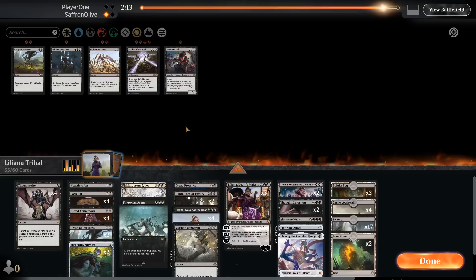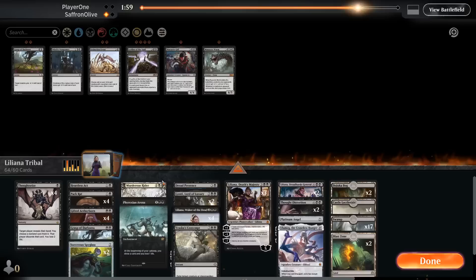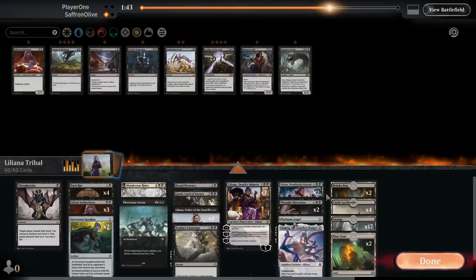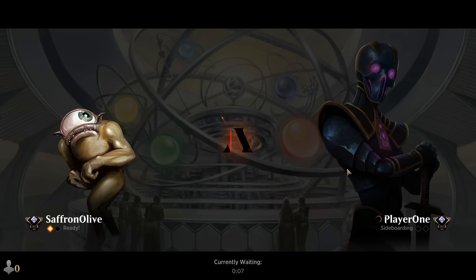Opponent scoops. Liliana too good even for the control deck — and that was before we bring in Thought Distortion, Sorcerous Spyglass, and another Gonti. That was with our deck having some dead cards in the matchup. We'll go down Platinum Angel, Massacre Worm, Heartless Act, Grasp of Darkness, and a Gifted Aetherborn. Lilianas seem actually pretty good.